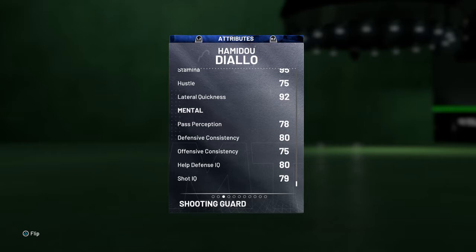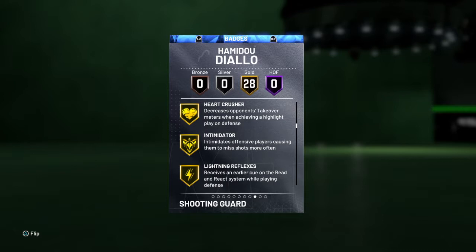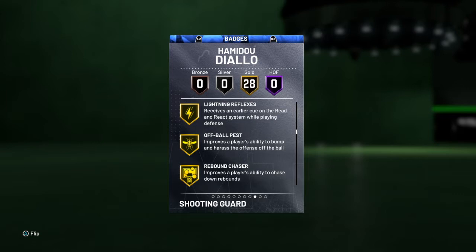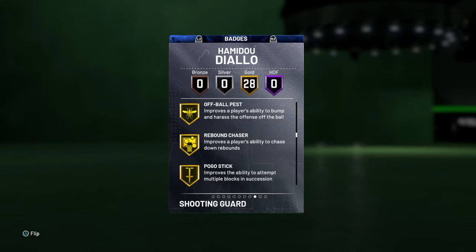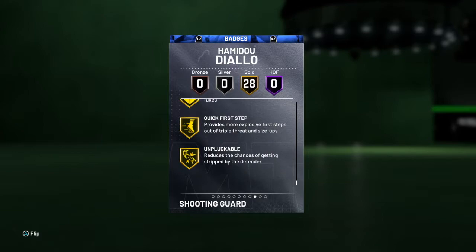He has no Hall of Fame badges, but he does have 28 gold badges including Acrobat. He has all the finisher badges since he's a dunk champ. Break Starter, Pick Pocket, Pick Dodger, Clamps, Heart Crusher, Intimidator, Lightning Reflexes, Off-Ball Pest, Rebound Chaser, Pogo Stick — he only has 52 and 56 on the rebound ratings but they gave him Rebound Chaser. Also Tireless Defender, Trapper, Fancy Footwork, Showtime, Bailout, Downhill, Quick First Step, and Unpluckable.